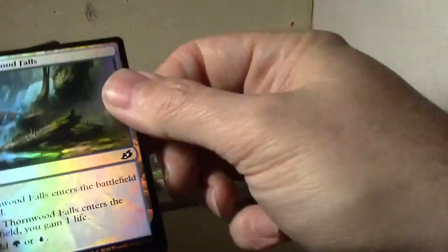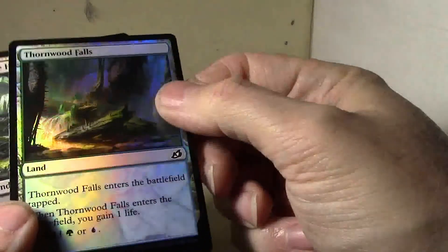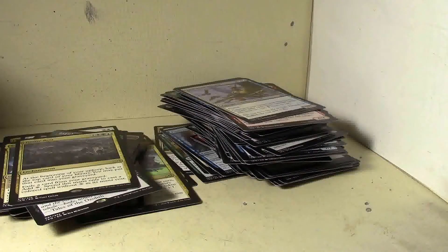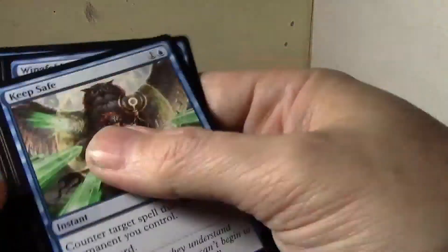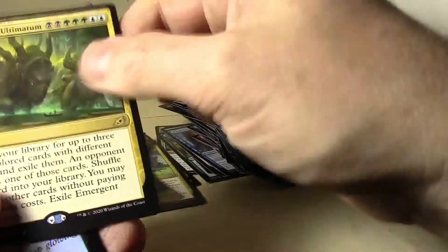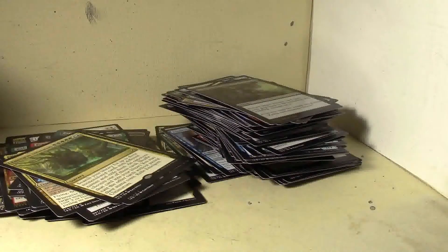And oh, Titan's Nest, foil common land. We got three packs left — let's see if we can get one more mythic and close here with something good. Zenith Flare. And bam — nope, another Ultimatum and Bond, foil uncommon. Two packs left.